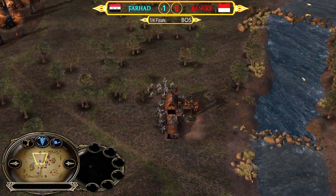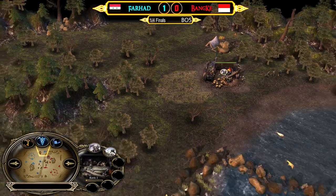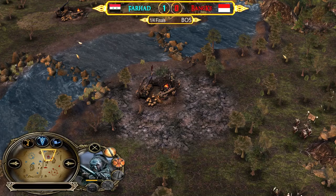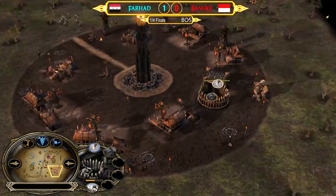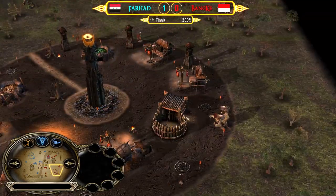Lords was able to get solid experience from the creep — he's now almost level four, getting really close to the power spike of level five. Mordor is moving on to the outpost now. There are also two trolls up on the field, going for a third troll maybe — I was wrong, maybe he was not listening to the stream.